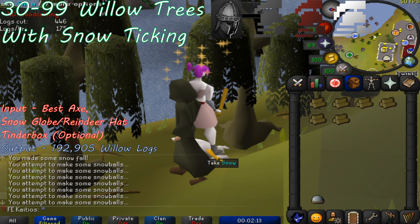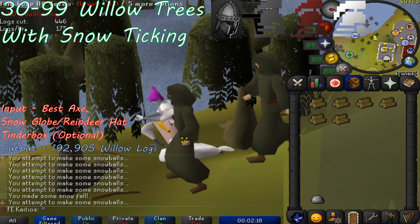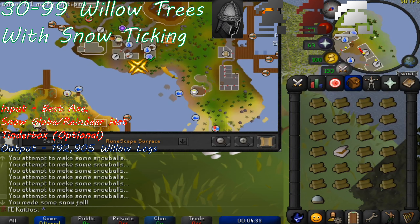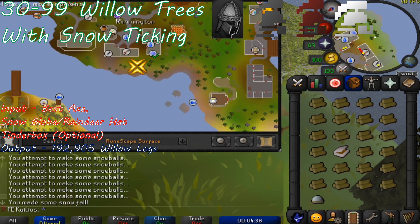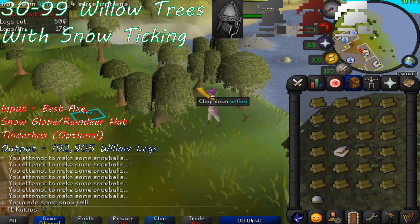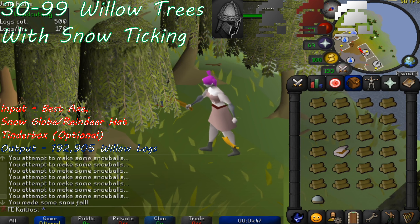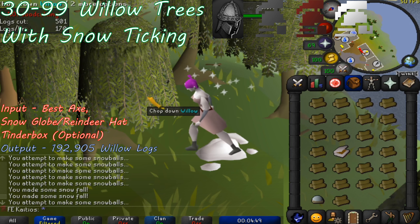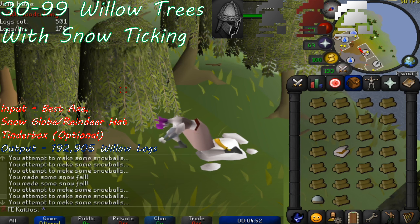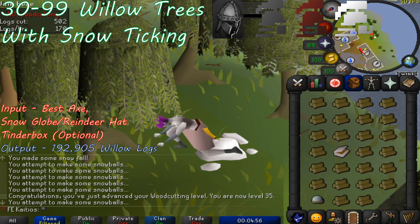You'll need to cut a total of 192,905 willow logs in order to reach level 99 woodcutting. You aren't necessarily limited to only Draynor Village to cut willow trees. My personal favorite spot is at the willow trees just to the south of Rimmington. There isn't a bank there, so you'd need to bring a tinderbox to firemake the logs you cut down, but it's peaceful with no one else around.